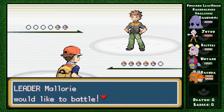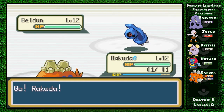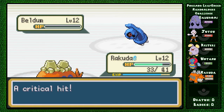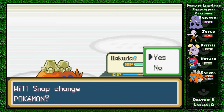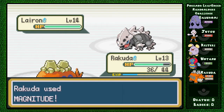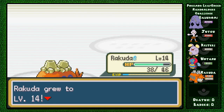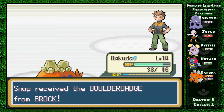Mallory! Did you do something different with your hair? Mallory's got a - I'll Growl. Give me Ember - critical hit! Lairon, so it's a steel type. Use Magnitude and win! Level 14 - wow this is a beast Pokemon. Mallory, I beat you. Give me that Boulder Badge!